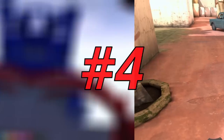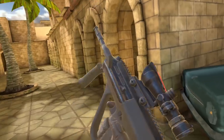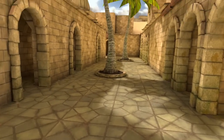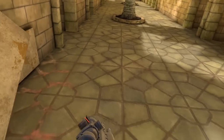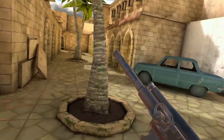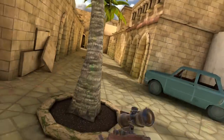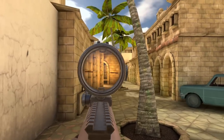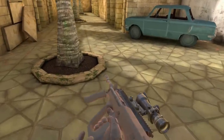Coming in at number four is the AUG — the best assault rifle you can get for the cheapest price. If you're losing a round, buying this gun can definitely change things. Now that it has a little ACOG scope on it, it's a lot better than before. It definitely goes over the M16 because the M16 is the same price but has more recoil. The AUG barely has any recoil at all, and for the buy price being so low, it is definitely one of the best weapons in the game.